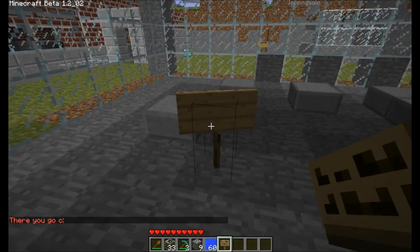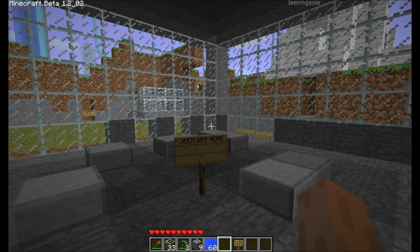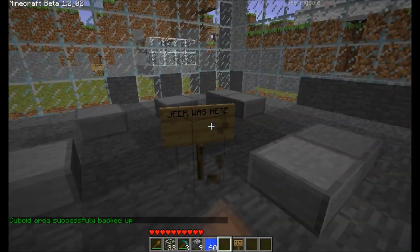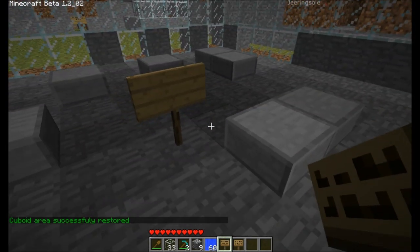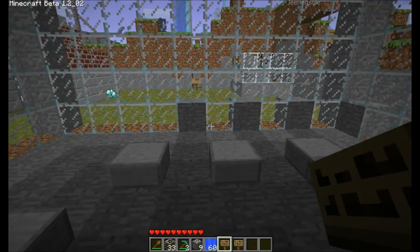One thing you need to watch out for is that you cannot replace signs. So you'll notice we've got the sign here — we'll do the backup — and if we take out the sign and try to restore it, the sign will come back, but it won't be positioned in the same way and it won't have the text. So don't count on signs and things like that to be restored.